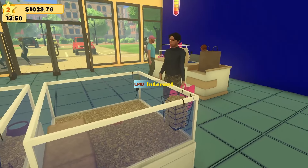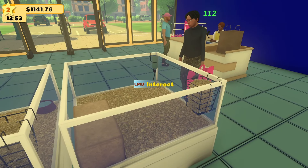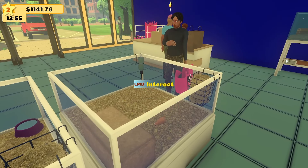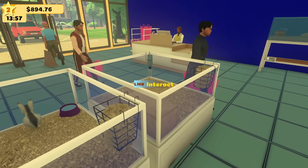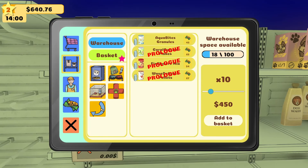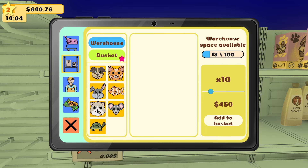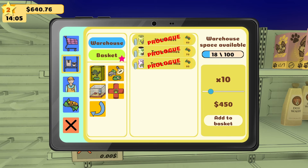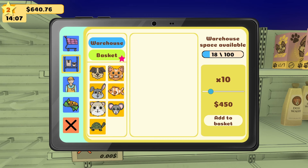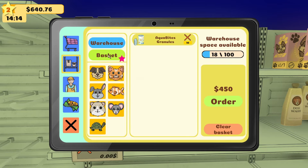I should get some more fish food. Let's go — Aqua Bites Granules, get ten of those. What else can I do? Come on, buy the hamster — you know you want one! Look at how cute it is! I accidentally blew the sale again. Can we get stuff for hamsters? No. Rodents? Nothing for rodents. Turtles — there's stuff for turtles, we just can't buy it. Bunnies — I can get some Hoppers Heaven! Let's get three of those, that's about all I can afford.